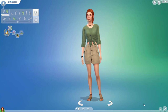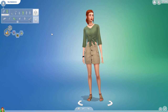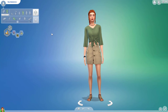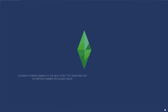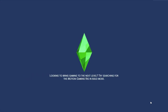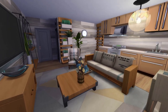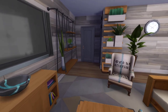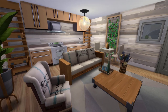I'll introduce you to our main character — here she is, Nia. I kind of made her using only the stuff from Eco Lifestyle. Apologies if I say 'eco living' — it just comes more naturally than 'eco lifestyle.' I'll show you where she lives. I didn't go for the house with the crane; I just went for an apartment. Through the front door you've got your living and kitchen area, and then a pretty small dining area. I tried to use just the stuff from the pack.